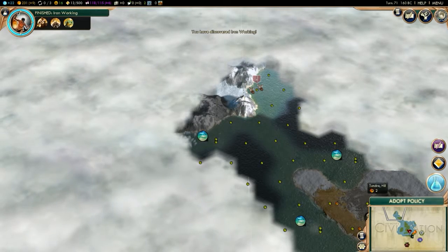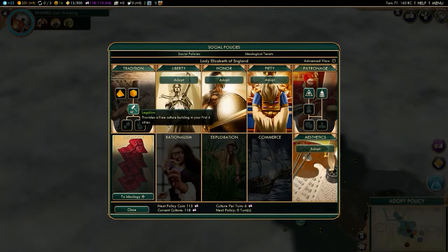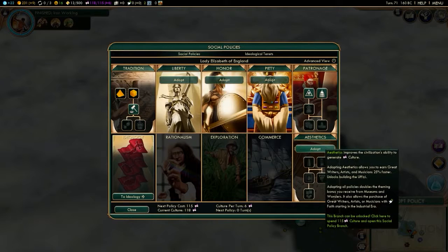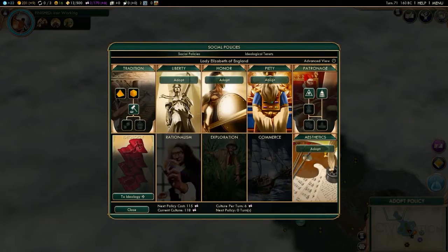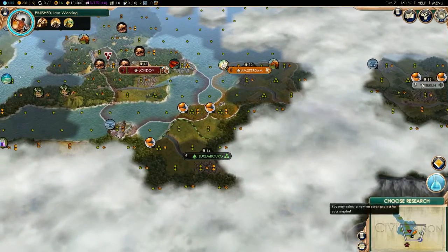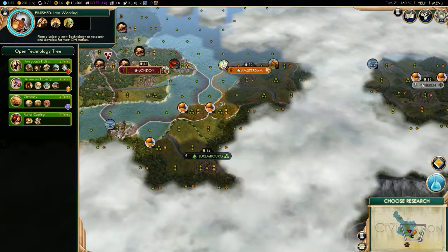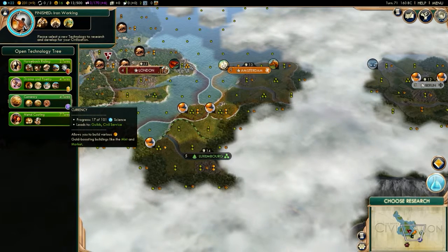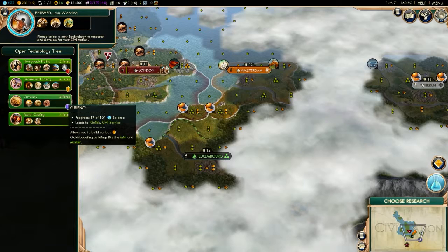Adopt a policy — provide a free culture building in all four cities. Let's go with that one. Have my resting point with the city-states be at 20. That'll make it a lot easier to become friends and allies.